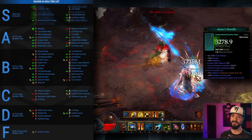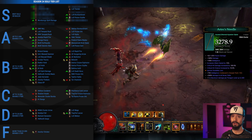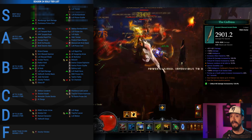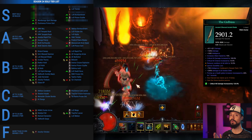Coming in at number 10 we have the Mundunugu Spirit Barrage Witch Doctor. Mundunugu's was flying high a couple seasons ago before receiving a nerf that kicked it out of S tier. Thanks to the power of Ariok's Needle and its 200% damage bonus plus crit chance, crit damage, and high flat damage, Mundunugu rises back into S tier and makes our top 10 list. Coming in at number 9 we have the Zunimasa Poison Dart build. Like Ariok's Needle, the Gidbin gives this build a 200% damage multiplier, as well as crit chance, crit damage, and attack speed — which this build gets to double dip on, thanks to pet damage scaling with attack speed and having pets attack when we do.